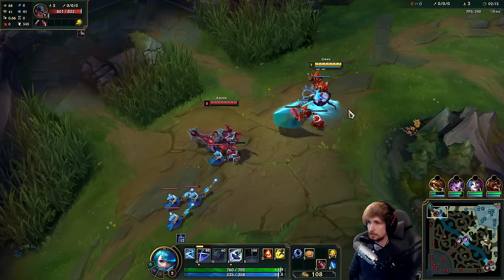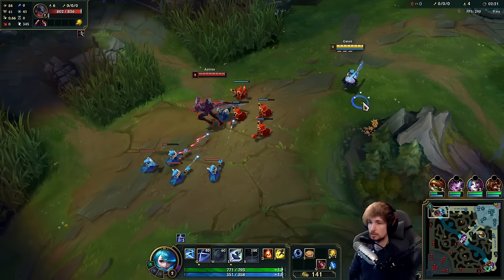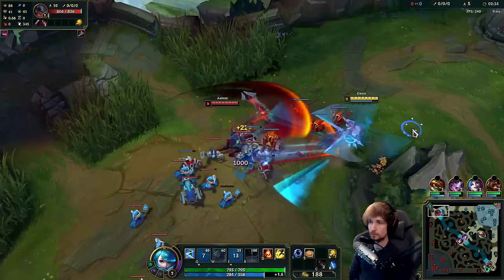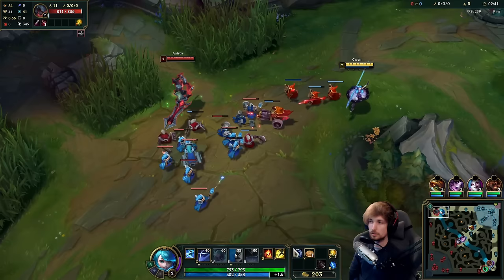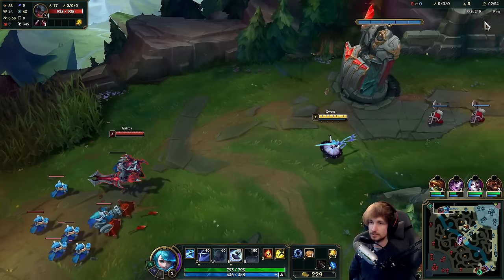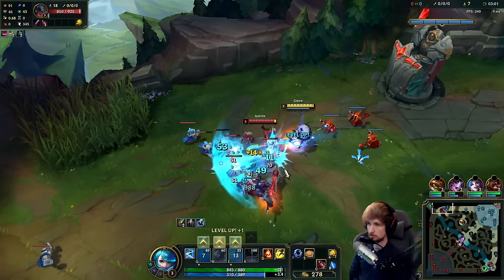Let's get level 2. Basically, the way this matchup works is you have to respect him based on where the wave is. The very second that you can charge your Q to 4 stacks, you can basically go for an EQ — damage Aatrox, fall back, and then recharge the whole time. The trading pattern is quite simple. When we trade really does matter. Right now if you walk in and try to auto the wave, it would be very bad because Aatrox can just hit his Qs for free and poke me down. But if this wave gets under tower and gets thinned out, then starts slow pushing into Aatrox, at that point I start winning.